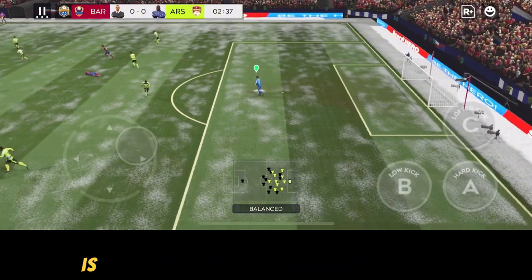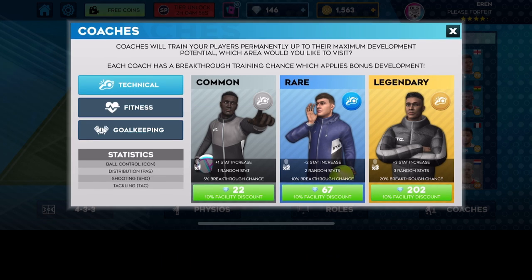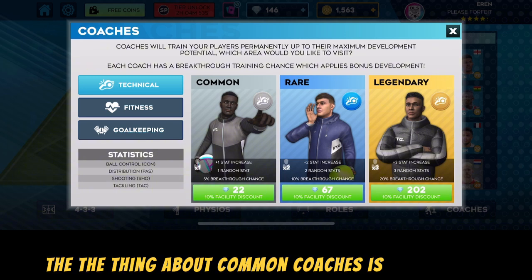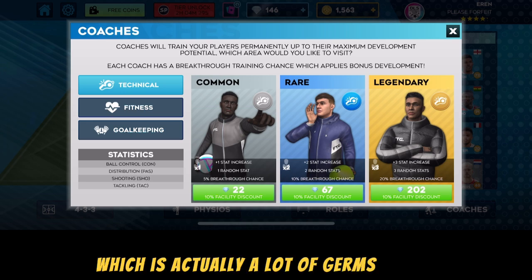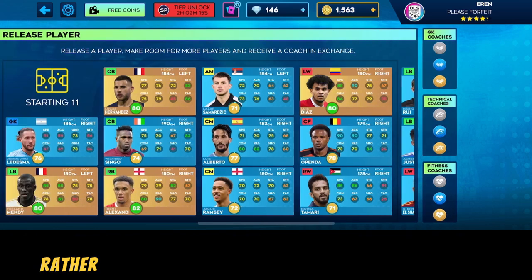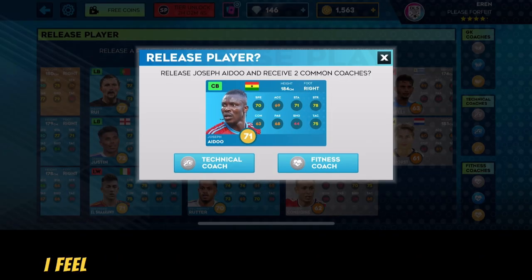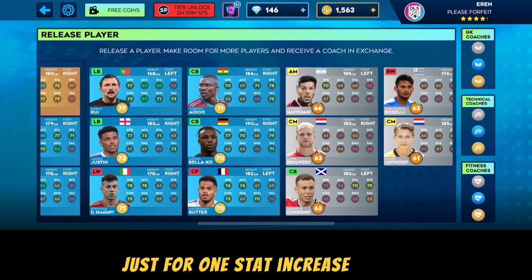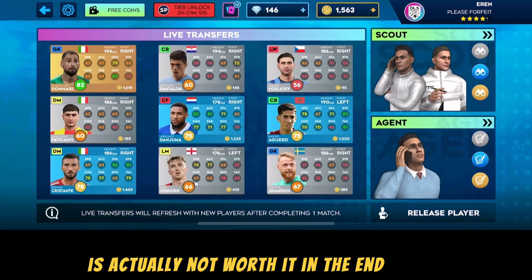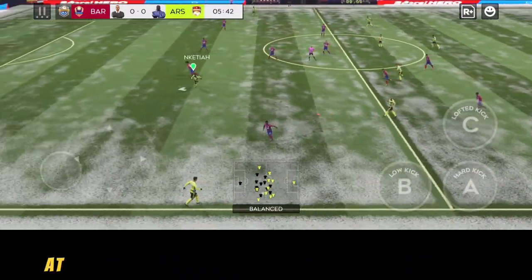At number six, things you shouldn't do is buying common coaches in DLS24. Common coaches cost 22 gems each and only increase one stat for one player. Rather, I would advise you to release a common player to receive one common coach, or release a rare player to receive two common coaches. That's a much better way than wasting 22 gems for just one stat increase.